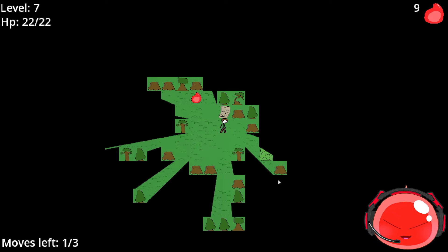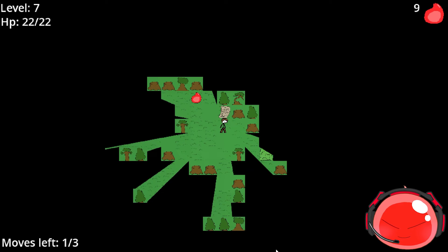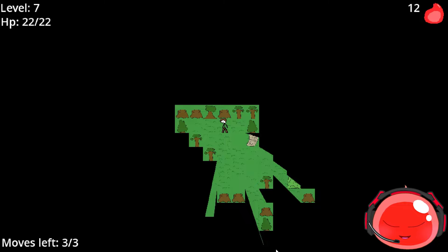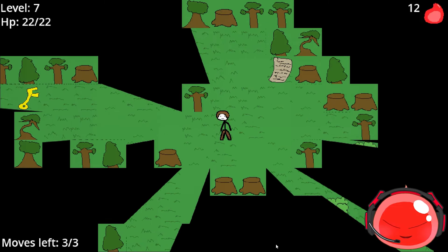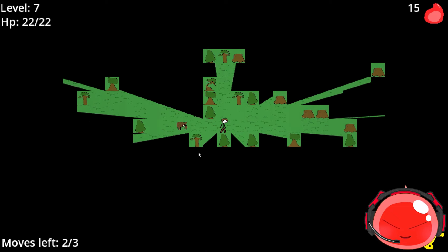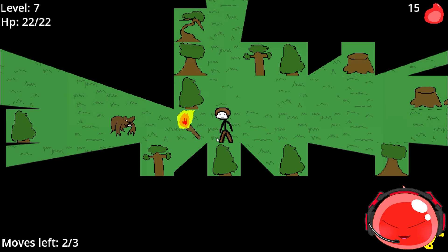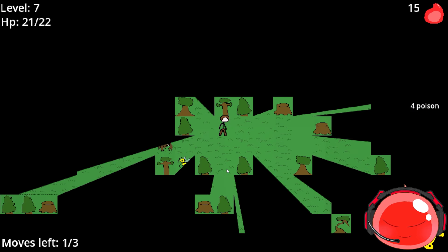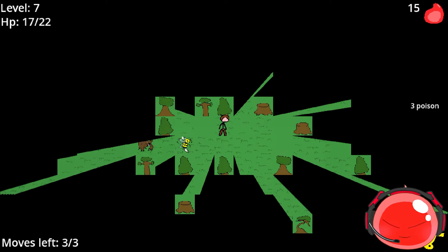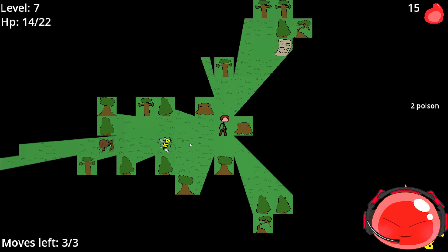This is the second area — Stage 3. Every area basically has two levels. This is where things get difficult. The bee is one of the most difficult early-game enemies: it applied four poison to me and it can also move twice per turn, just like me — it has a higher speed stat.